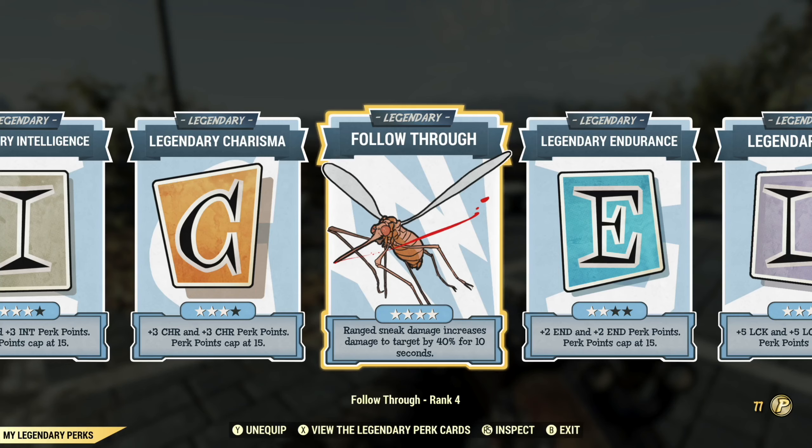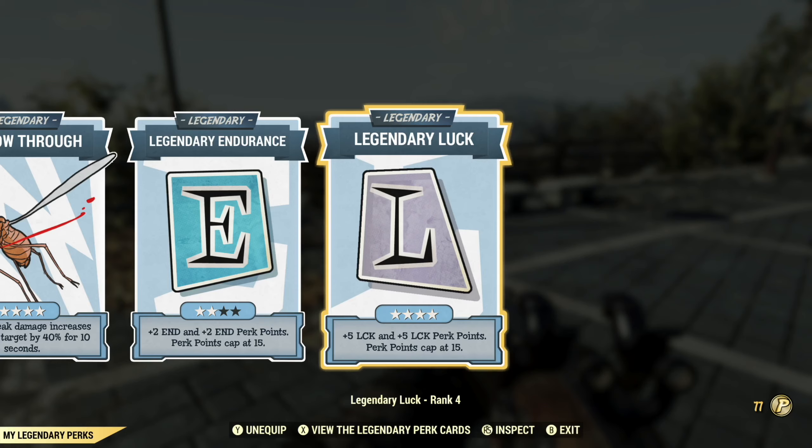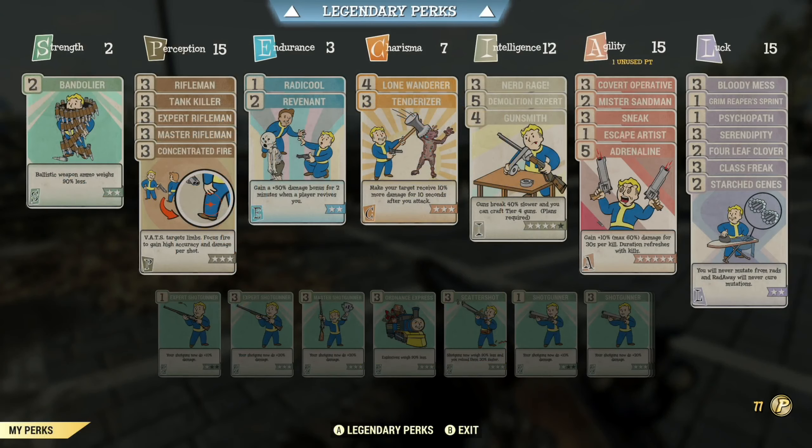Next up is Follow Through, which normally is very important for a stealth build — it makes enemies take more damage after you land a successful sneak attack, but only for 10 seconds. Unfortunately with the Dragon having a 10-second reload time, even with Speed Demon, by the time you line up another shot 10 seconds has passed, so we probably won't get much out of that today. Finally, we have Legendary Endurance and Legendary Luck so I can take more perks in those categories. Legendary Endurance lets me take Revenant for more damage if revived during a fight. Legendary Luck lets me take all the luck perks I need plus a bunch of VATS critical related perks.